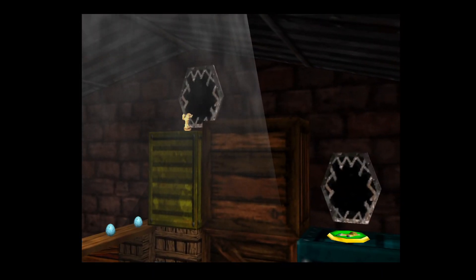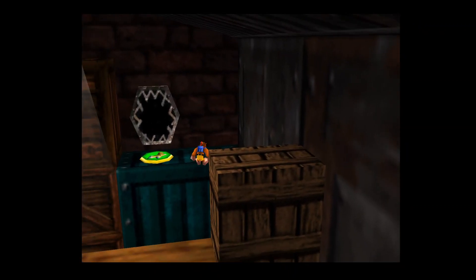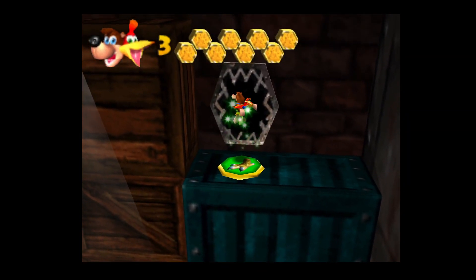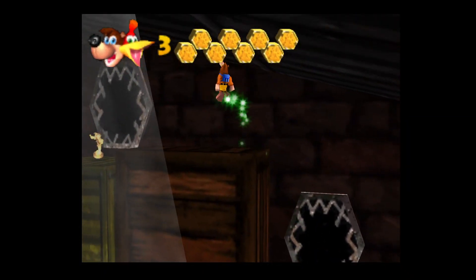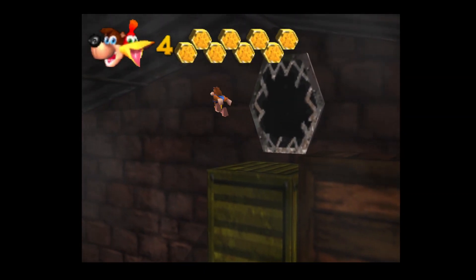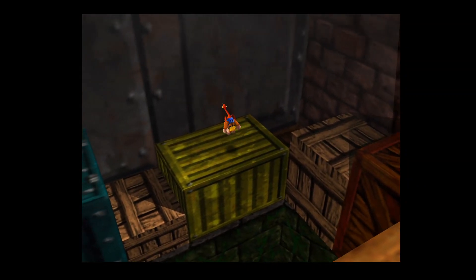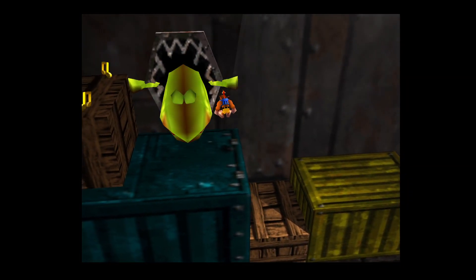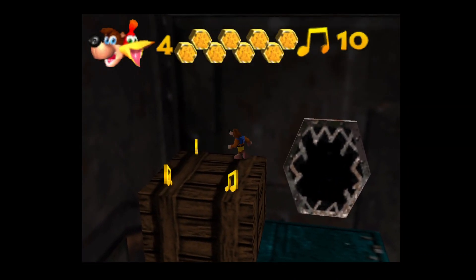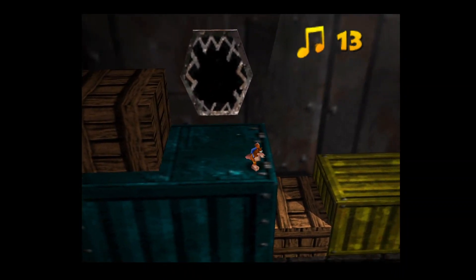We don't really need the one-up but we do need the notes. These enemies that come out of these little grates aren't really the hardest enemy once you figure out that as long as you're doing Kazooie's rat-a-tat attack before you get in front of the grate, these enemies are practically nothing.